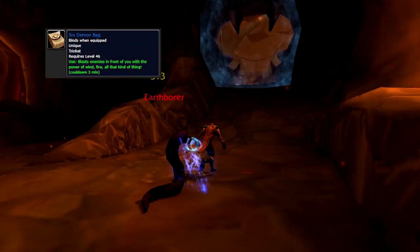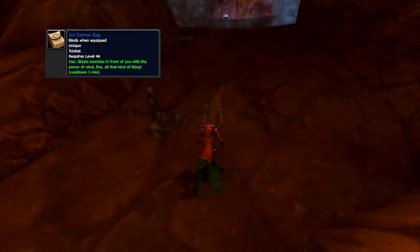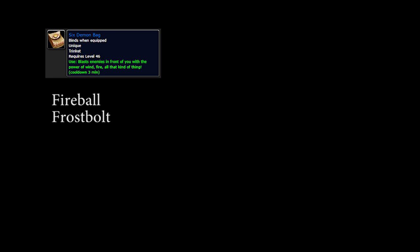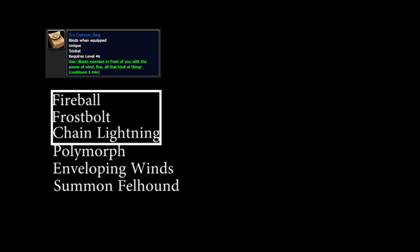The Six Demon Bag is a trinket that casts one of six spells at random with a 30-yard range. The six spells are: Fireball, Frostbolt, Chain Lightning, Polymorph, Enveloping Winds, and Summon Fellhound. No one knows the exact chance for each spell to be cast, but a trend seen by everyone, myself included, is that the first three damage spells have a much higher chance to be cast than the last three utility spells.